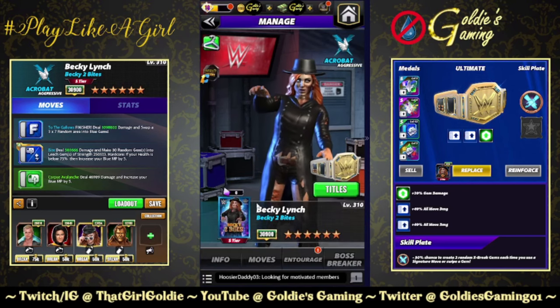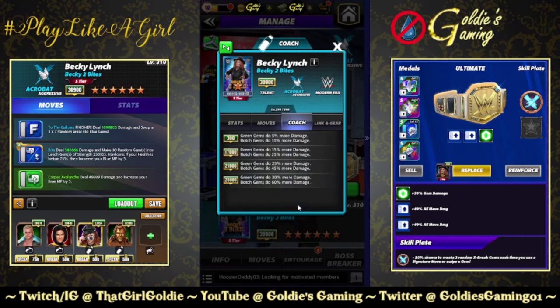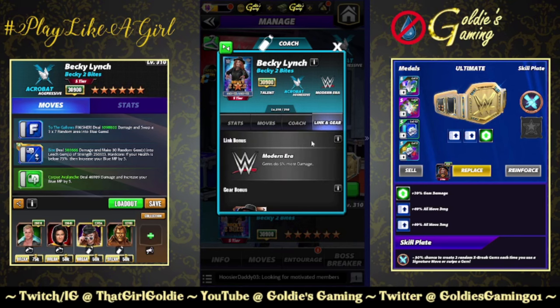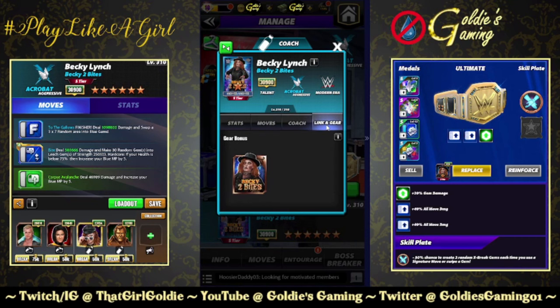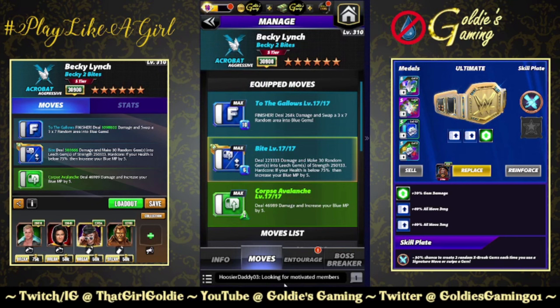She is a Modern Era Aggressive Acrobat. Coachability at 26k. Green gems do 30% more damage, botch gems do 60% more damage — so assuming we're gonna get a Zombie Technician next week that has botch gems, yay links. Currently missing the zombie link but it will be added. Modern Era gems do 5% more damage, just the one standard set of gear.